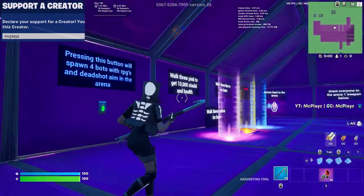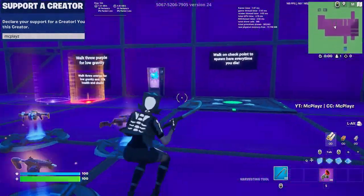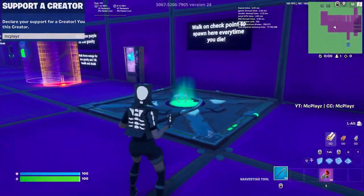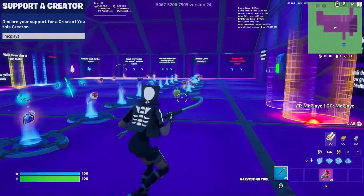You can cycle through OP weapons — just a lot of cool things, a ton of OP weapons and some traps. There's also a checkpoint, so you can hit it and every time you die you'll respawn here. If you want to stop respawning here, just cone it with a wood cone — make sure it's a wood cone or it won't work.